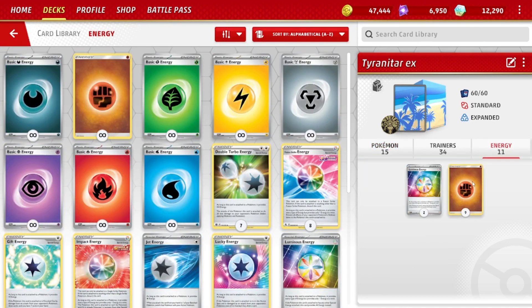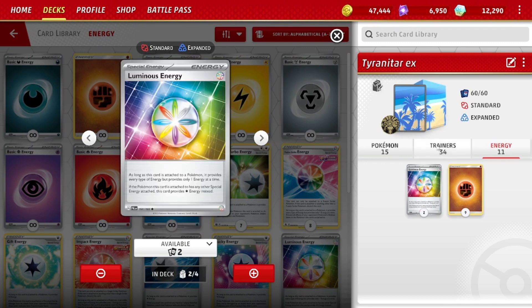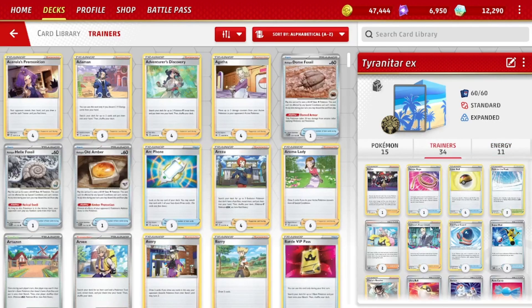Energy count is pretty simple: 9 basic fighting energy and 2 Luminous Energy. We need 1 copy of Luminous Energy on the Dark Tyranitar to power that up.